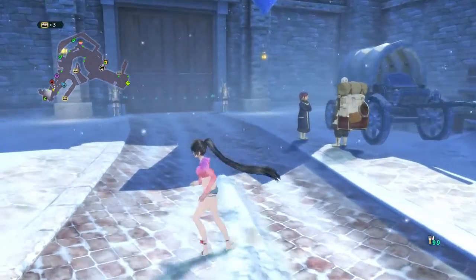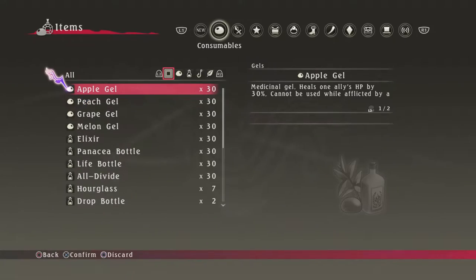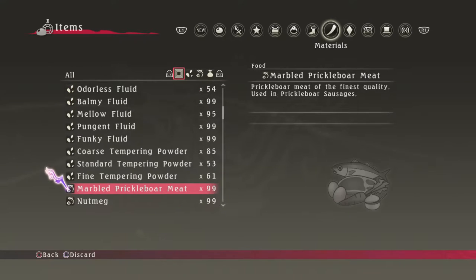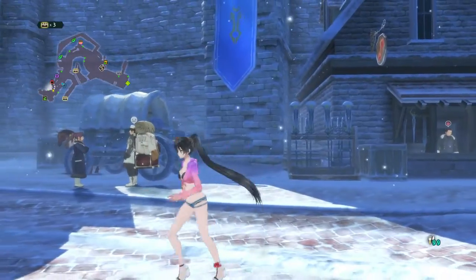So this is part 1, and we're going to show you what we need — the other random items in order to upgrade to plus 10. We're looking at the fluids, the materials, the powders and all that. That's for plus 1.